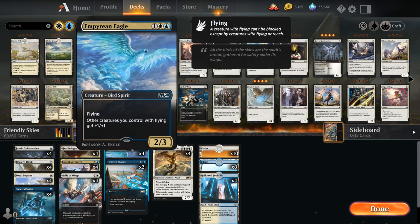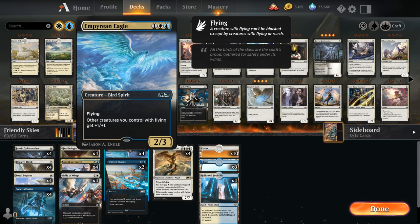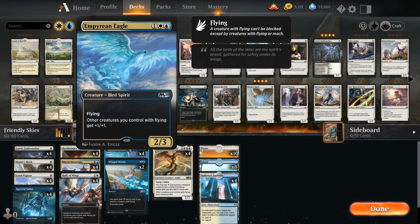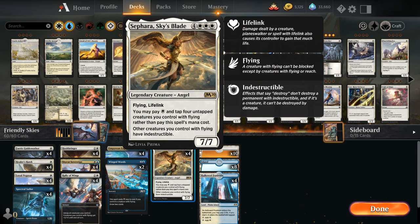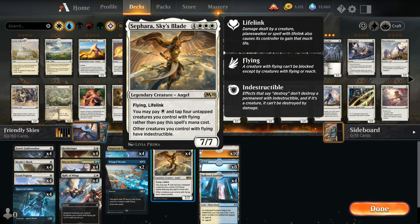The other payoffs include Empyrean Eagle as a 3-mana 2/3 bird spirit with flying, giving other creatures we control with flying +1/+1. Then there's Sephara, Sky's Blade, which normally costs 7 mana, but we can pay a single white mana and tap 4 untapped creatures we control with flying instead. We get a 7/7 flying lifelink that gives other creatures we control with flying indestructible — another amazing payoff for quickly deploying a lot of cheap flyers.